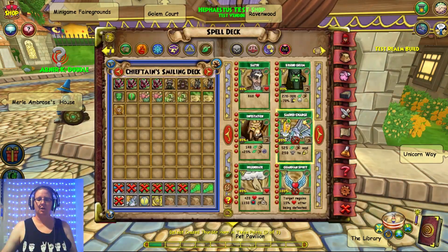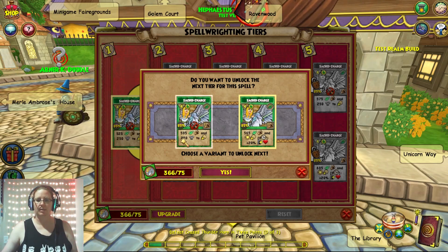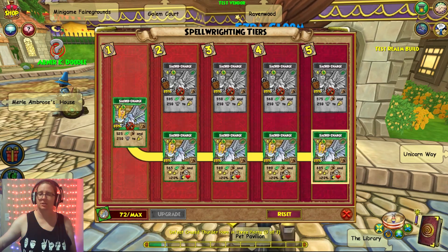And of course Sacred Charge is a school pip necessary spell. We want to test out the bottom path, because the regular one does damage and then gives an absorb. For these spellaments, you can farm them from Lambent Fire in Avalon, so that's pretty good.